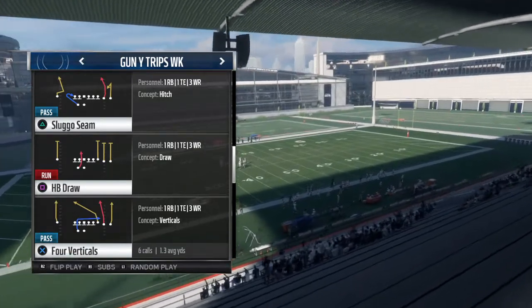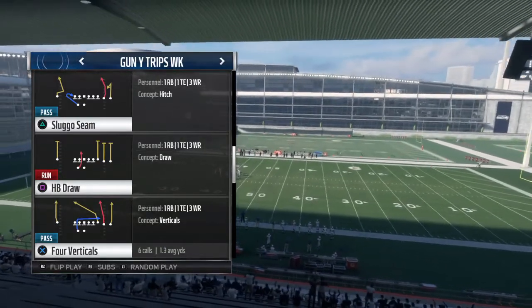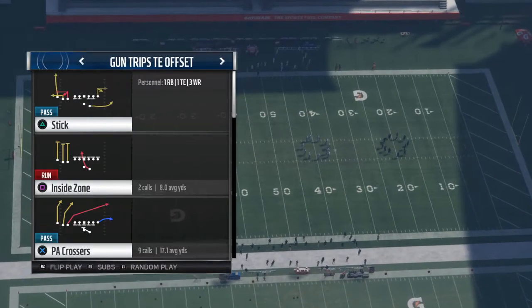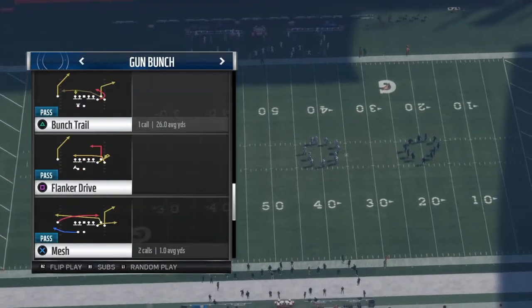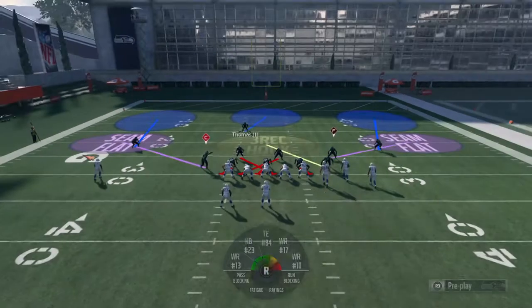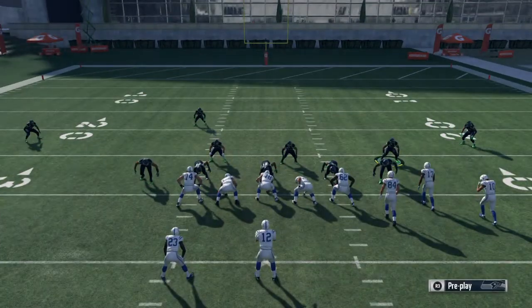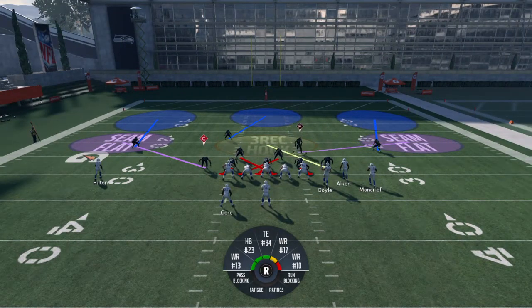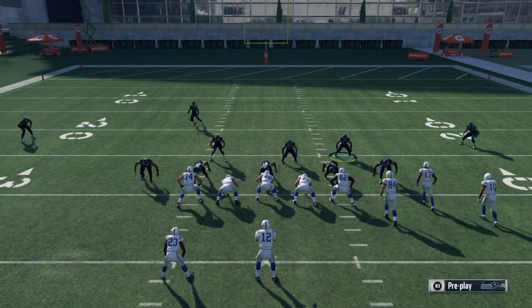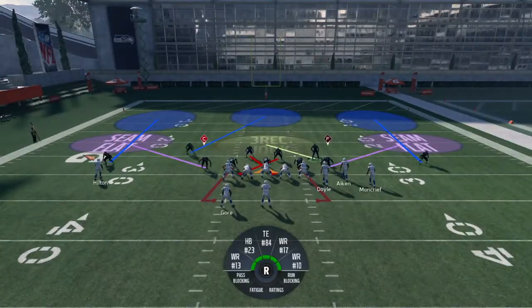Especially if people don't slide or they don't block their running back — usually, most of the time, people have their running back come out of the backfield, so y'all should be good. Now, the thing about this blitz is you're going to have to use it to safety — either one of your safeties or even a corner. But usually I like to use the strong safety. The important part is you have to be right near the line of scrimmage. You're going to base the line, show blitz, pinch the D-line, slant inside, QB contain, and just stand right here.